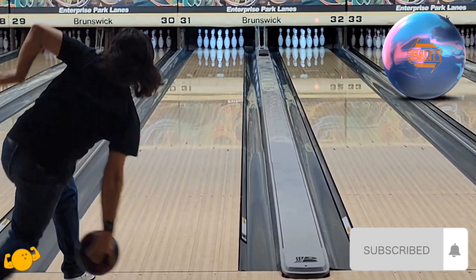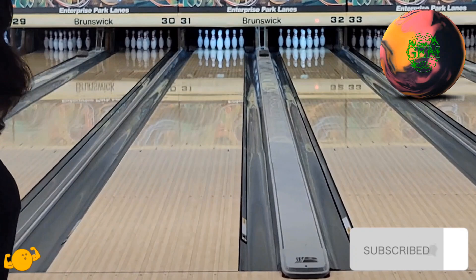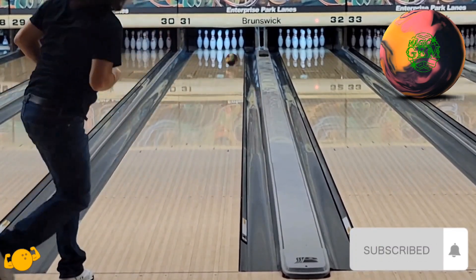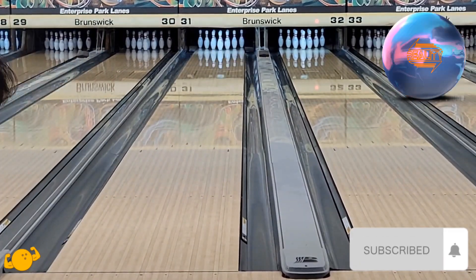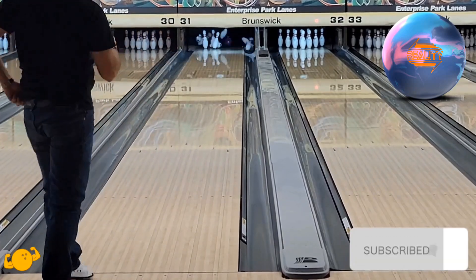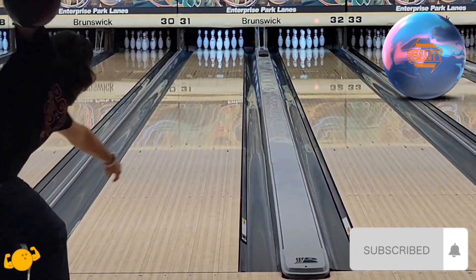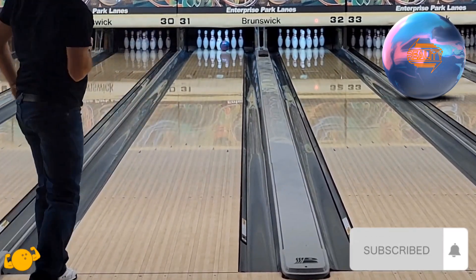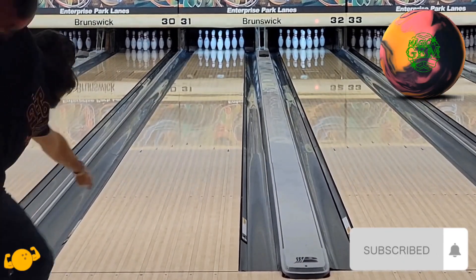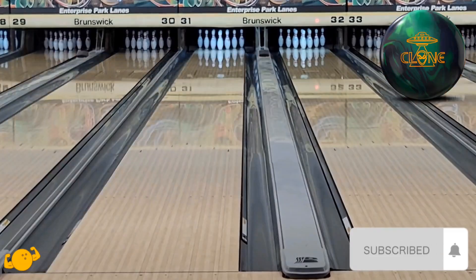The first ball I chose for comparison is the 900 Global Reality. This ball was an absolute staple for a lot of people as that first ball out of your bag — that solid asymmetrical piece you can start with on the fresh. The Reality is unique because it's a touch cleaner and a touch more continuous than a lot of the other big asymmetrical balls on the market. For me it took the place of an asymmetrical Phase 2 — a one-ball option, but with a much longer window than balls like the DNA or even the original Gem.